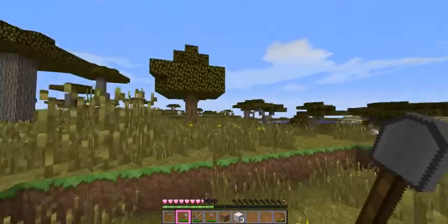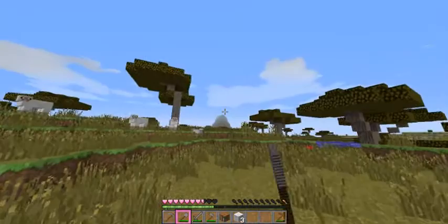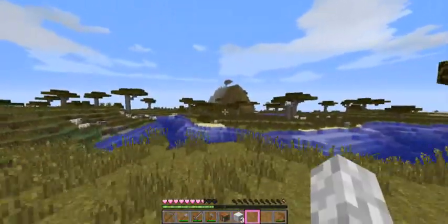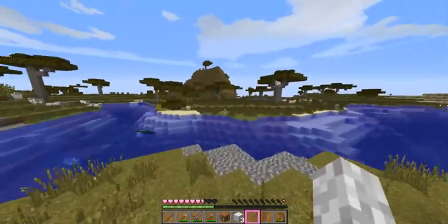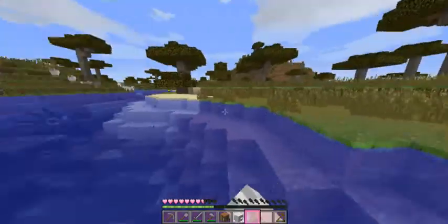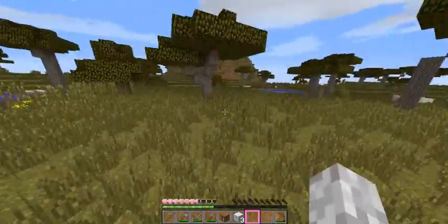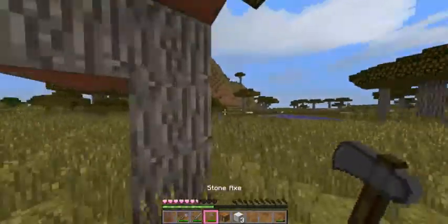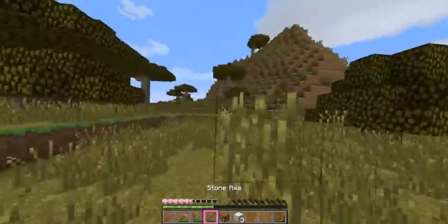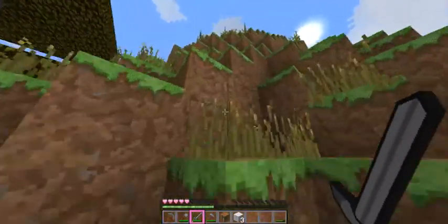It looks like this savannah spreads out quite a bit and the desert goes off on the edge of it, but there's a mountain over here. Another river separating it, it looks like. I'm not really sure — I don't really play vanilla Minecraft much, this is kind of something new to me.